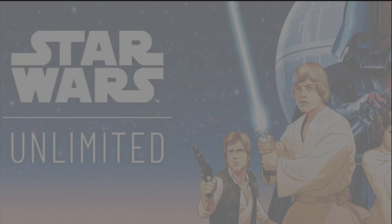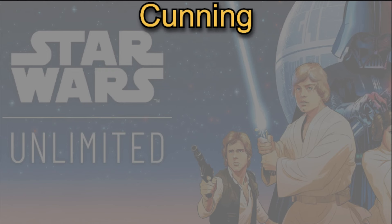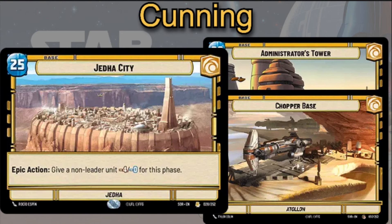That's going to be it for the Vigilance cards we want to highlight today, but we're also going to talk about the Cunning aspect. The Jedi City base is an absolutely amazing choice for Chewbacca in particular — 25 HP, and it has an action to give a non-leader unit minus 4 power for this phase. This is really important because when your opponent is attacking into your Sentinels, having no attack means they do minimum to no damage — especially if you target a Saboteur unit. It can also be used aggressively to make your opponent's unit docile so you can swing in and take minimum damage in return.